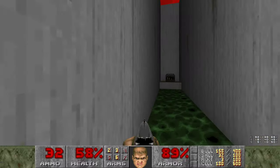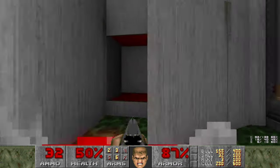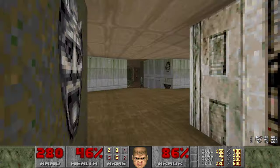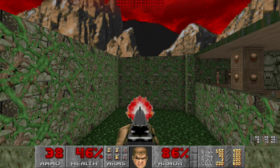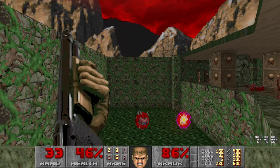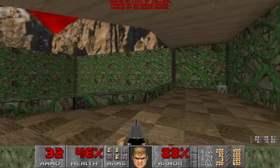Alright, there's a secret over this way. Wow, no damage taken - very nice. Alright, all the way back to the beginning of the level. But that's actually a good thing because now we can kill the Barons. First let's kill the Cacodemons though. Usually 8 shotgun shells at a distance will kill them.